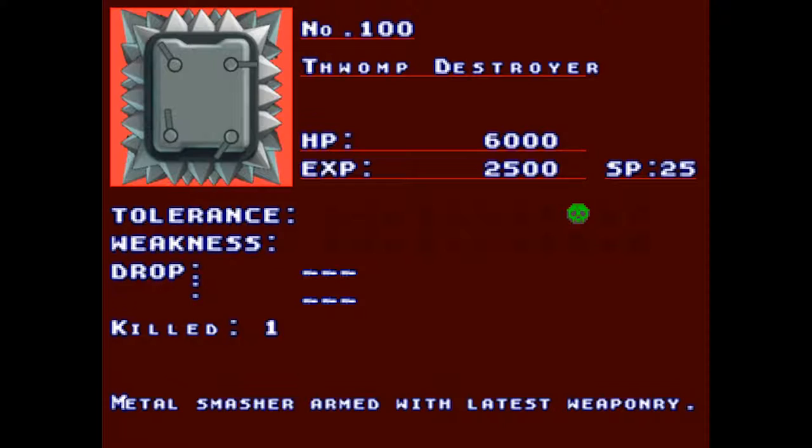With its massive 6000 HP health pool and all of its latest weaponry, it caused so much of a problem that I had to sidetrack and explore other parts of the castle, only to be forced back here because this is the only other place I can go forward. And somehow, due to a miracle, I was able to get it the first time in my second set, which is why I didn't need to edit it out. I wonder how difficult it's going to be in the boss rush.